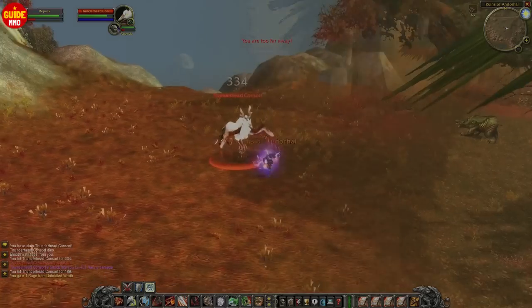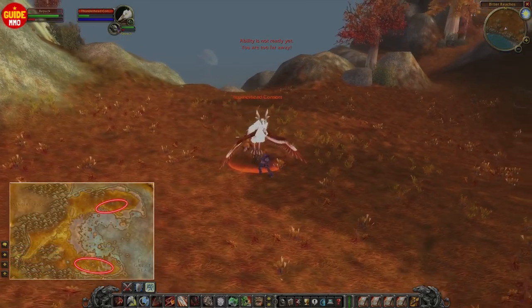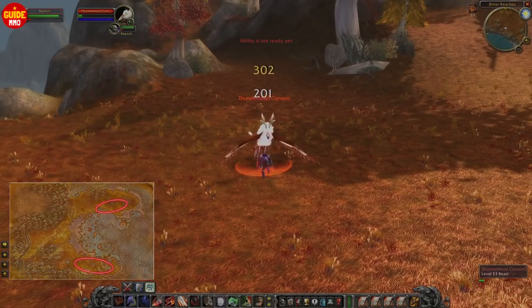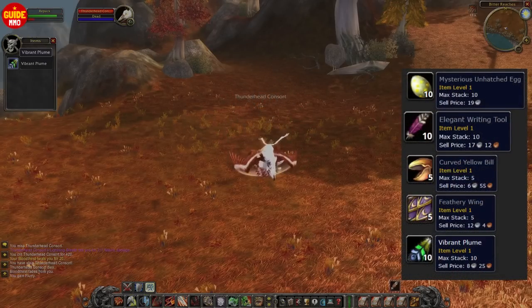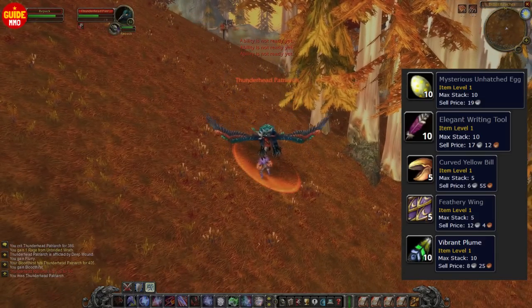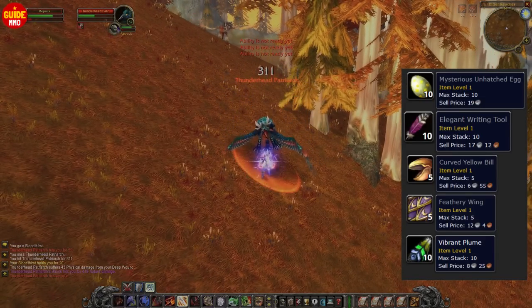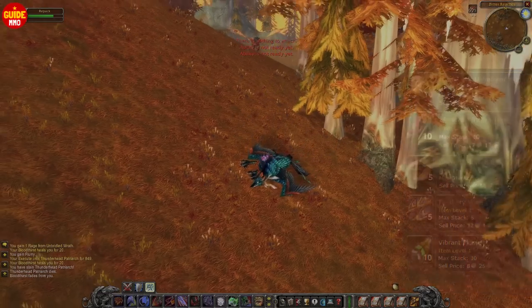If you're looking for another creature to slay where there's a high chance of getting an item that vendors for a high amount, then you should be looking for these in Un'Goro. There are 5 different items you can vendor, and 3 of these are worth more than 12 silver, with the most expensive item selling for 19 silver. Definitely a decent creature to kill.